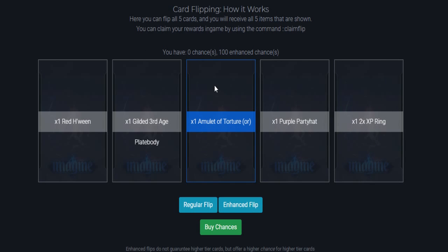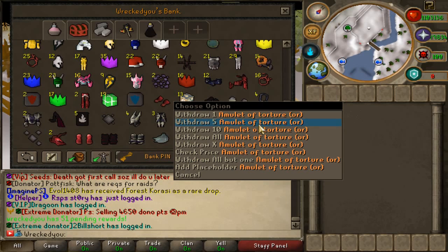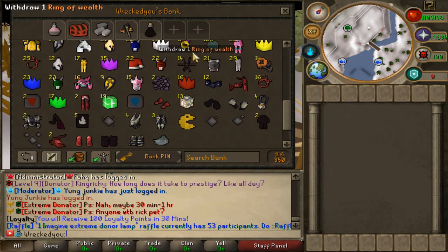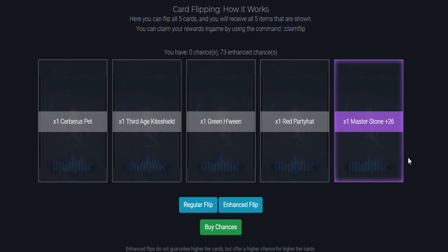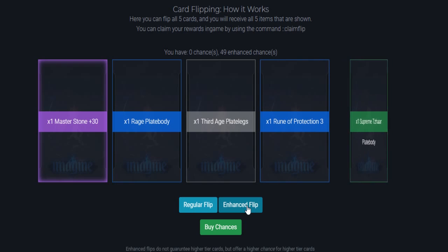Last one until we have only 100 remaining: red H-wing, gilded Third Age, amulet of torture or, purple party hat, and two times XP ring. This bank is building up very quickly — we almost have a full donator set, master stone plus 27, rage pieces, and four amulet of torture ores. At this point I'm not even sure what new items we've gotten but we're getting plenty of bulk. How many master stones are we gonna get — these are very useful in the game. Times three donation mystery boxes and corrupt dragon full helm. Another space invader pet, times five regular flips — easy five dollars. 50 more spins remaining: a master stone plus 30, rage plate body, runic protection three, and a supreme Tazar plate body.